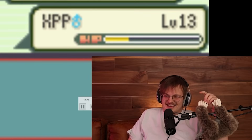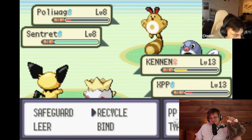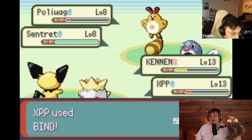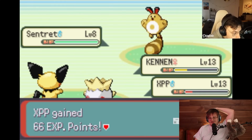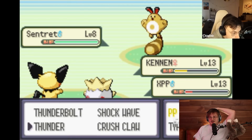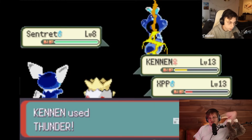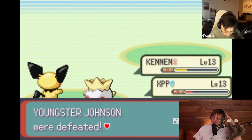I didn't know there was a double trainer here. He's using Thunder - miss! Oh, did you catch that? He thundered, missed, and then the Polywag set up rain for him, so now his Thunder is fully accurate. Wait, this is a crazy fight. The counter is actually fine - that's good for him. He just clicks Thunder again, it's always accurate because it's raining. Yes! There you go. Okay, we're good, you're chilling.